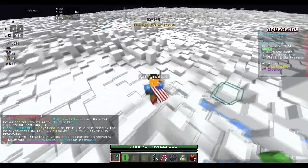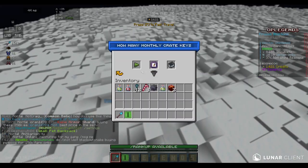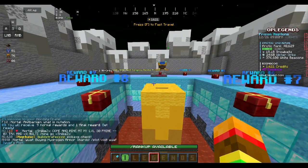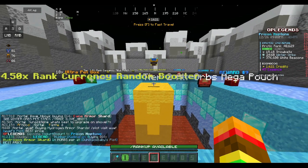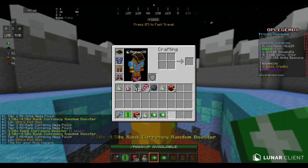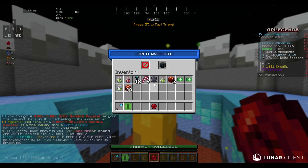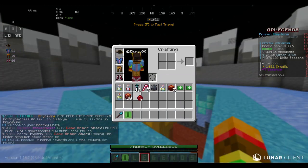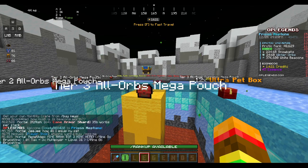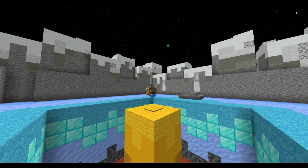Only about 5-10 minutes since that last clip. We're going to max out Key Finder and add levels to Wind Gust. Opening two more monthly crates for boosters. We got a rank currency booster, 30 pet boxes total — which is crazy — and a 4-5x orbs booster, which is actually insane for right now. Another crate gave us more orbs boosters and pouches.